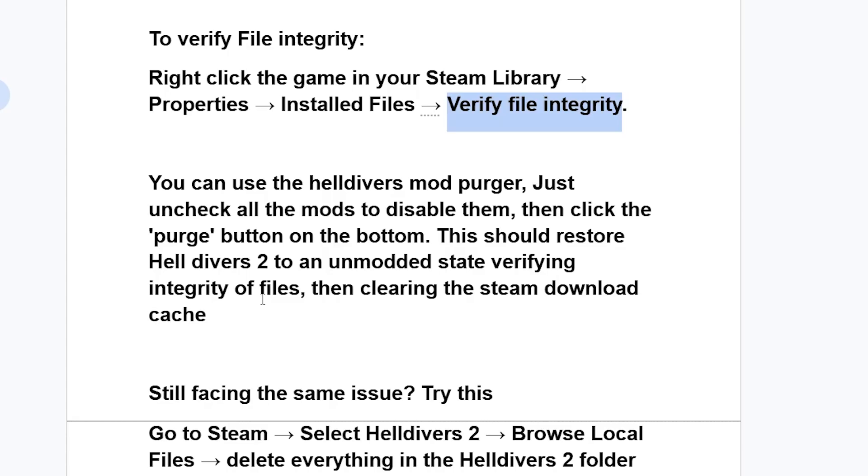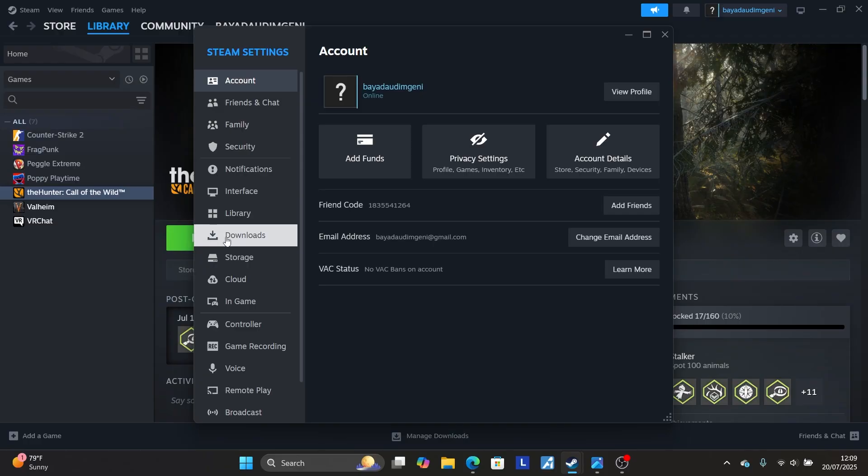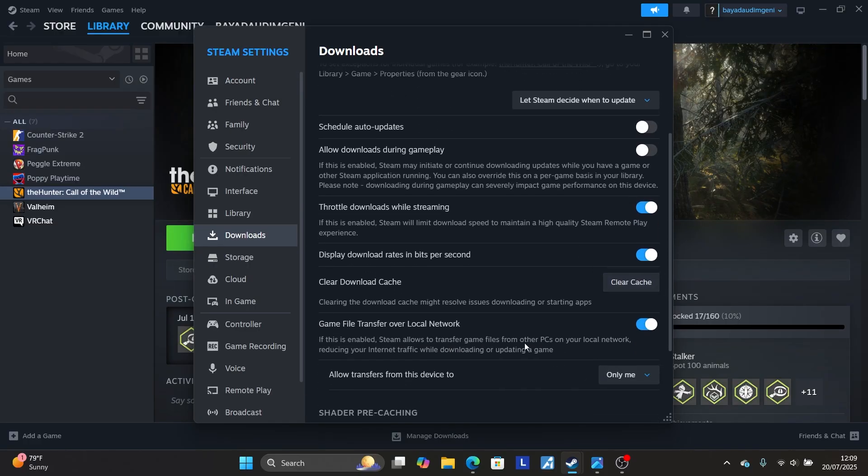After verifying the integrity of game files, also clear the Steam download cache. Open Steam, then select Steam at the top, then select Settings, then select Downloads, and make sure to clear the Steam download cache. Clearing the download cache might resolve issues downloading or starting apps.